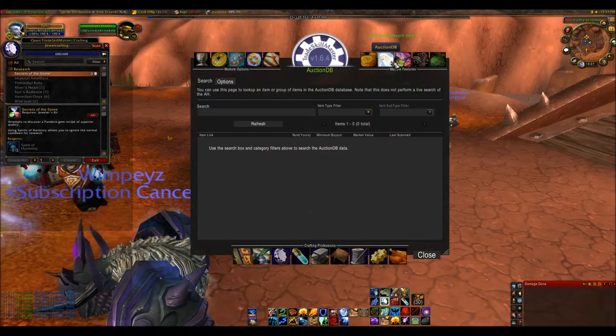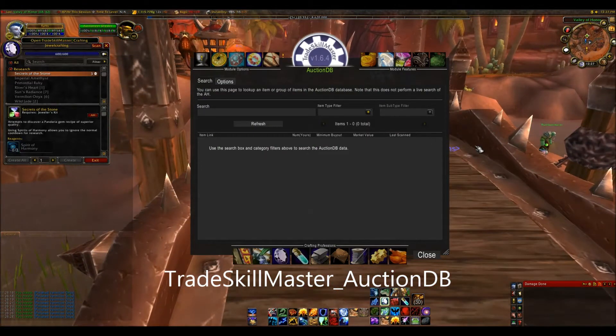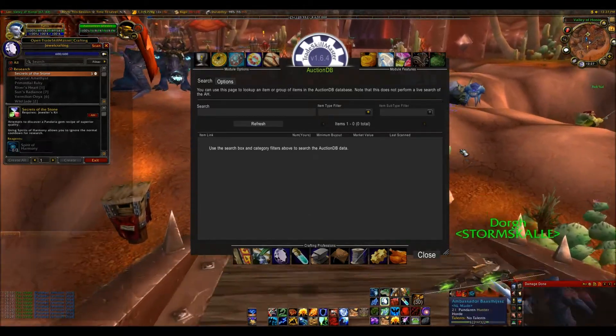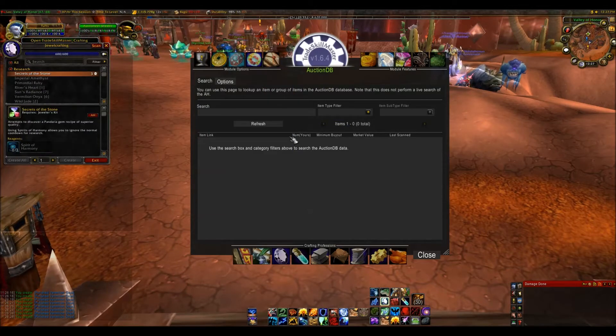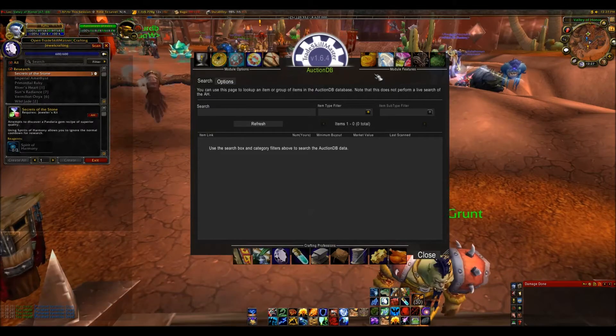The next module is Auction Database. It basically stores all the prices in the auction house. If you go to the auction house you can run a scan, which will record all the prices of items and place them into your auction database for use by other parts of the add-on, such as Crafting. If you don't want to scan the auction house yourself, you can download the TSM desktop application which automatically downloads all price data from the internet and imports it into your WoW, so you always have updated prices.